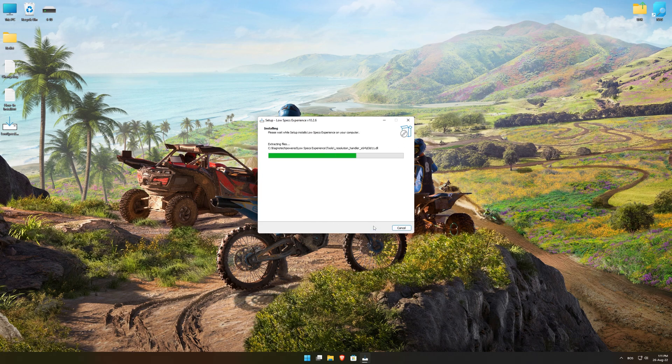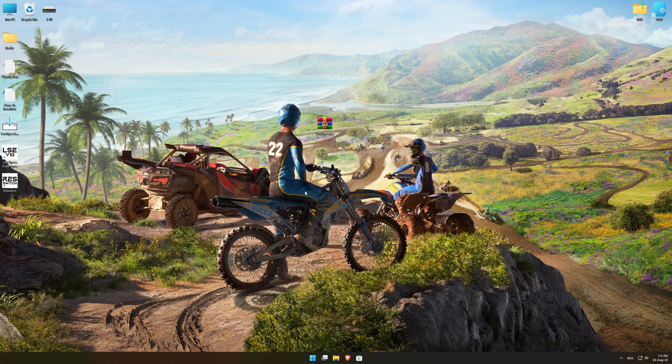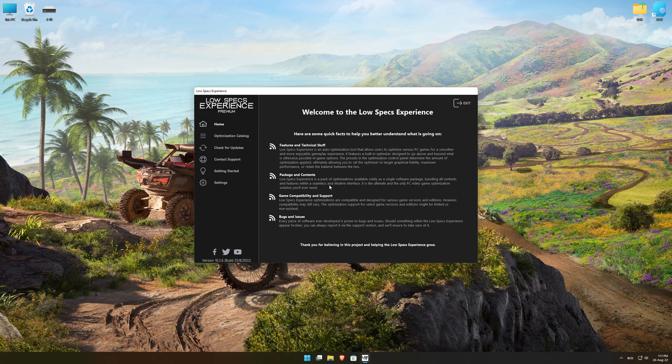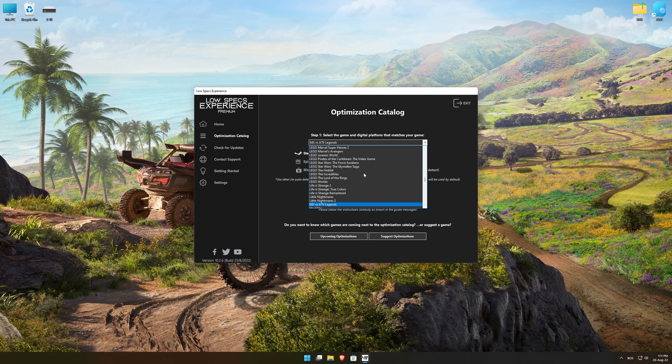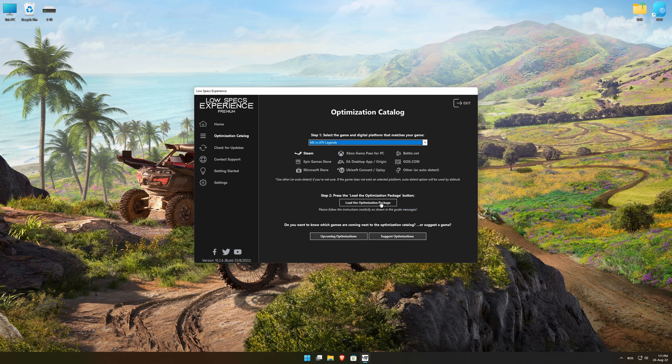First of all, start the installation process for the Low Specs Experience. Once it's done, start it from the newly created Desktop shortcut and select the optimization catalog. From the top of the menu, select the applicable digital platform, and then select MX vs ATV Legends from the drop-down menu. Once that is done, press load the optimization package.